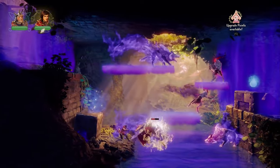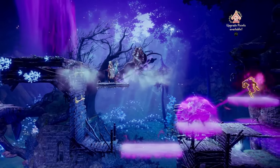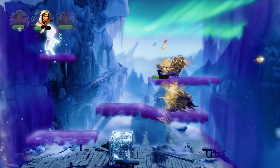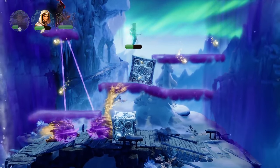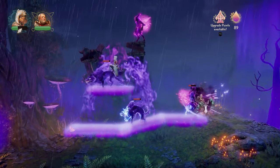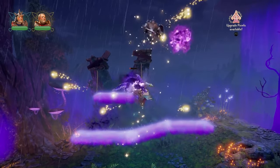Combat is still a weak point in the Trine series, but Trine 4 does at least make it a little more fun to play as Amadeus and Zoya when the action breaks out. Zoya can now use her cross arrows to freeze enemies and then switch over to normal arrows for big damage, while Amadeus can use his levitation stomp to crush enemies in a single blow. Still, neither of those options are as effective as just using Pontius to charge headfirst into enemies, mash X with reckless abandon, and cut down all in your way.